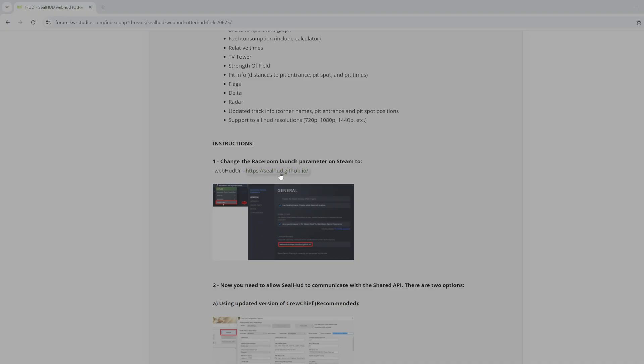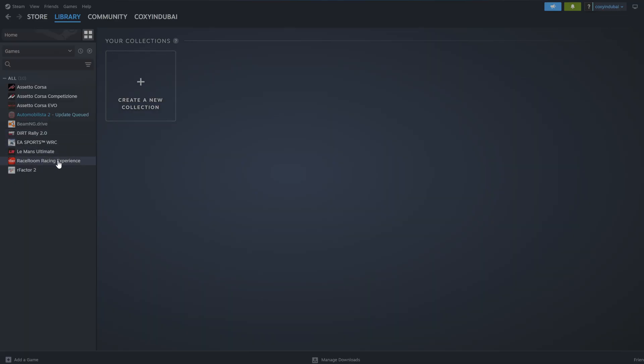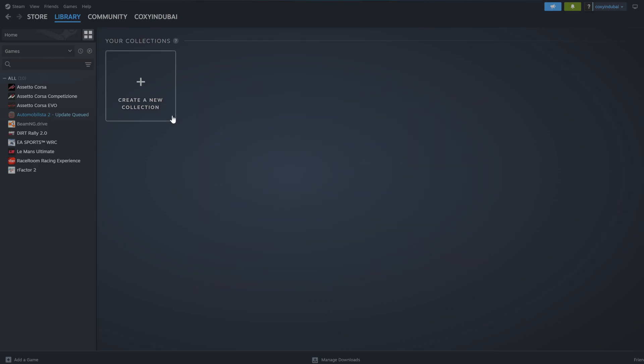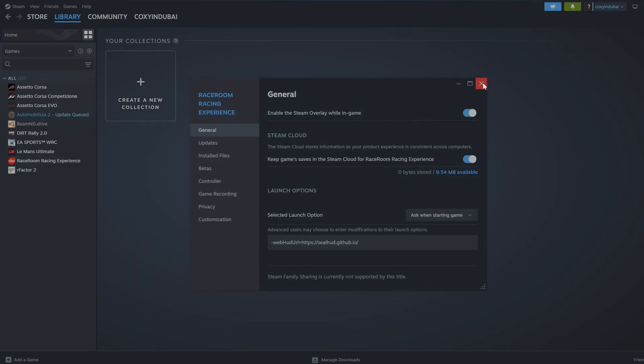Next, you need to change the Raceroom launch parameter on Steam. We did this before, so copy the new link from the page — I'll put it in the description below. Go to your Steam library, go to Raceroom Experience, open properties, and you'll see the launch options field is blank because I deleted the old one. Paste in the new link. We'll double check it's still there — yes it is, fantastic.